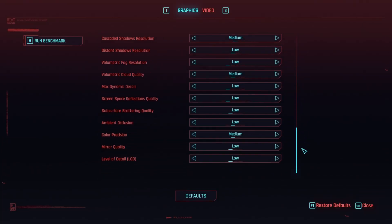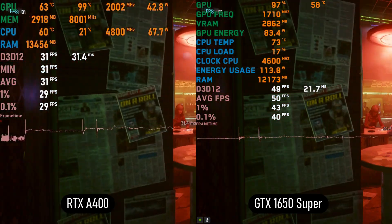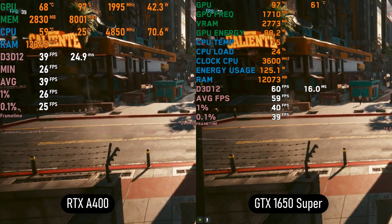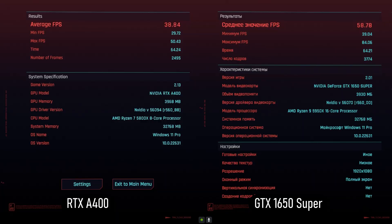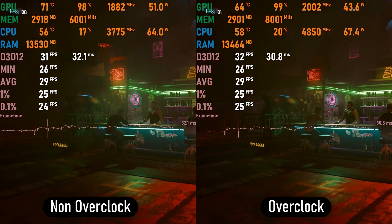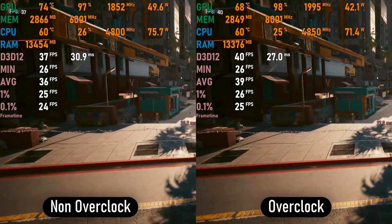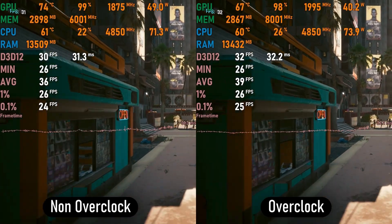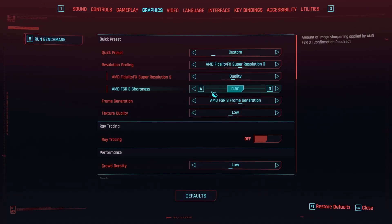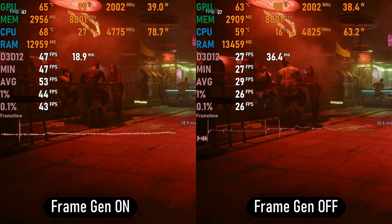Cyberpunk 2077 on low settings using FSR set to quality gets around 30 fps on average with some minor scenarios going above 40 fps. The 1650 Super gets up to 65 fps averaging 60 fps. Testing the non-overclocked settings showed that undervolting to 900mV and increasing clock frequency meant the GPU used 40W instead of 50W while performing better — an increase of 3 to 4 fps. Since FSR 3 and FSR frame generation were recently added to Cyberpunk, I wanted to see if they would help escape the 30 fps range.